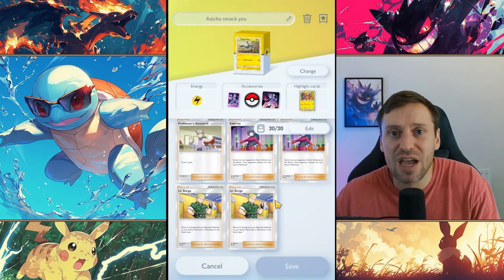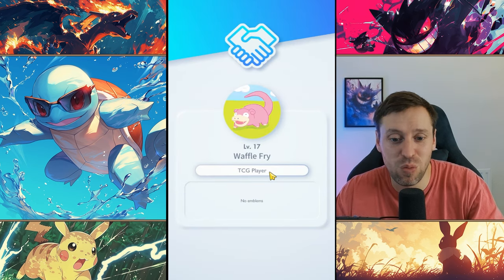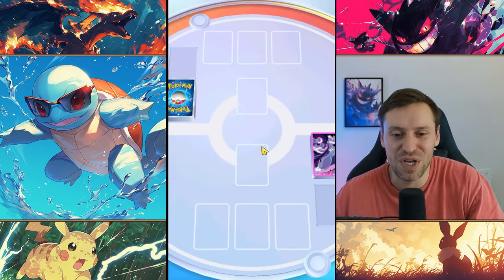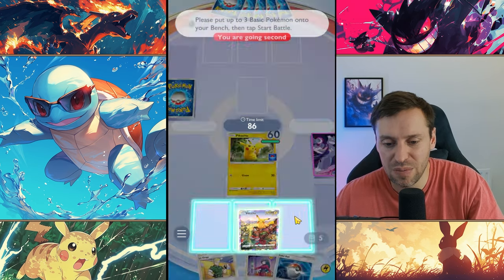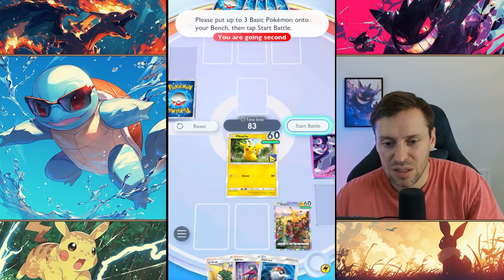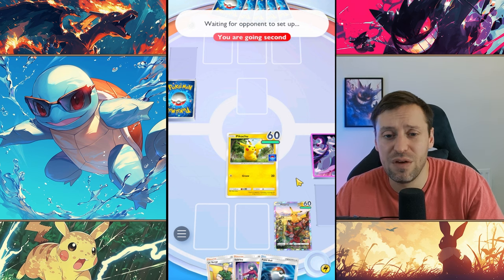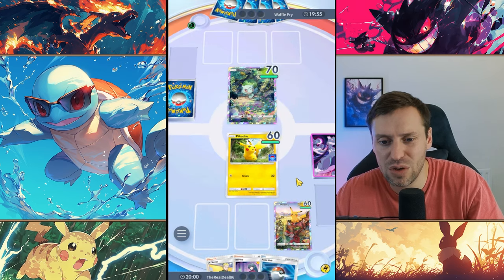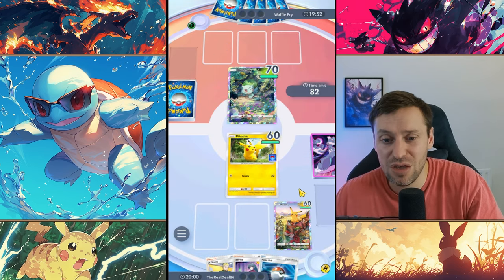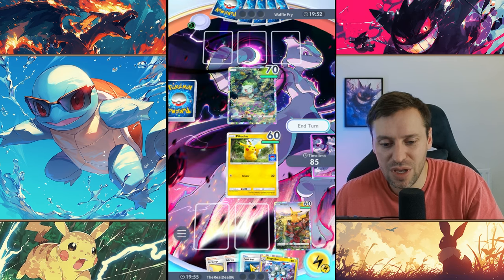Great deck — let's take it into the arena. We're searching for an opponent. Opponent found — against Waffle Fryer. We're going second, which is how we want it. We're up against a grass deck, so more than likely it's going to be a Venusaur deck. I'd probably guess Venusaur or Exeggutor, because Exeggutor can really pop off — he's great even though he's a bit RNG.